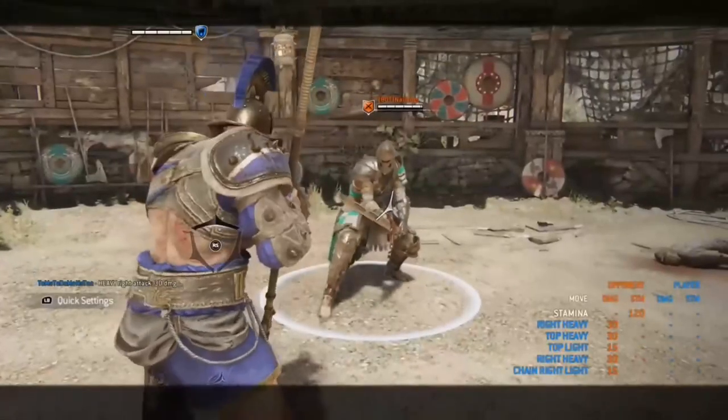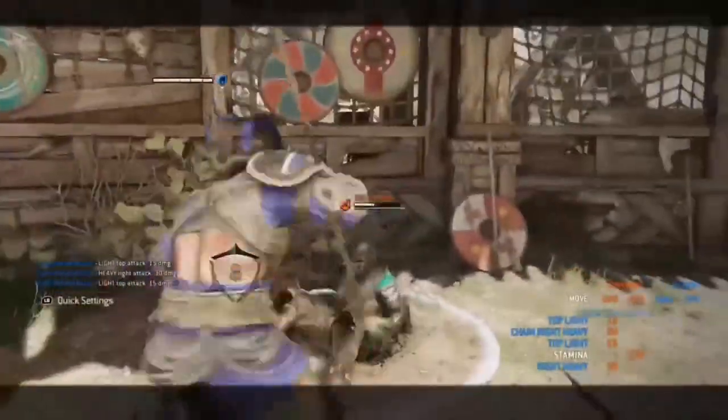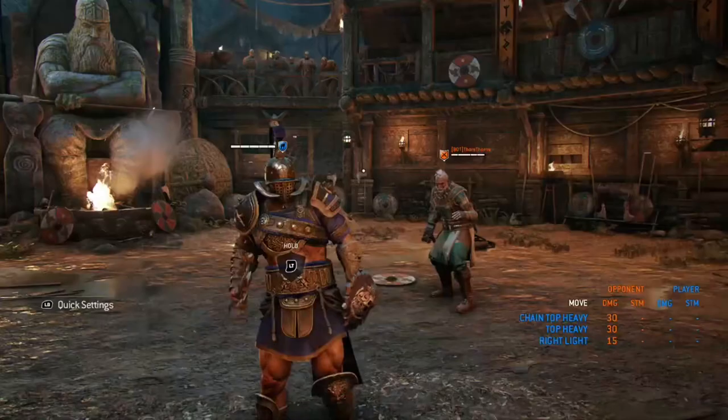For the out-of-stamina parry punish, you can either do a light attack into a heavy attack for 45 damage, or 3 light attacks for 45 damage — the same as the out-of-stamina guard break punish. Finally, if you wall spot your opponent you can get a heavy attack from each side of the guard for 30 damage guaranteed from each side.